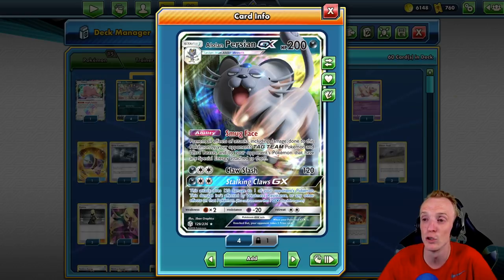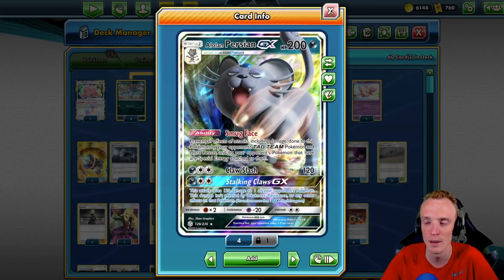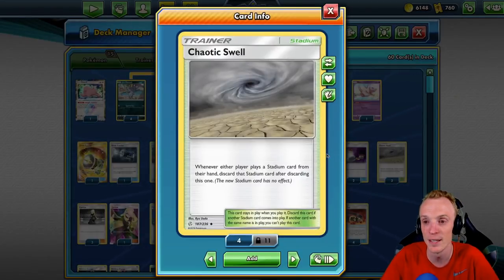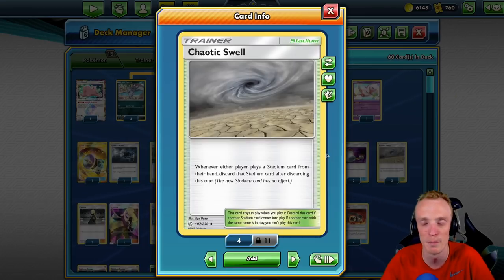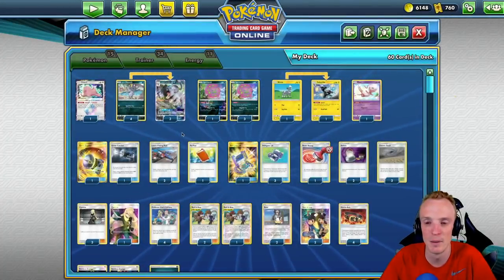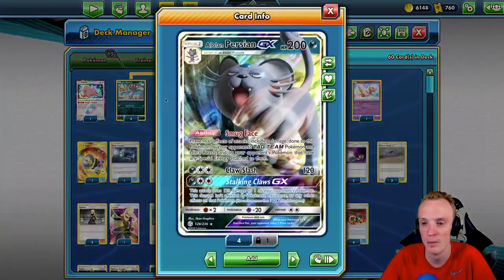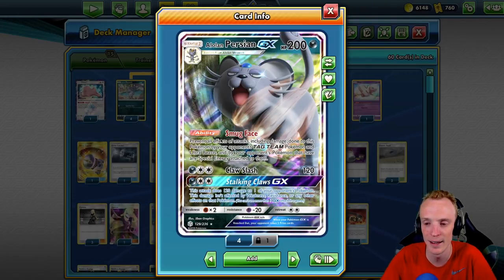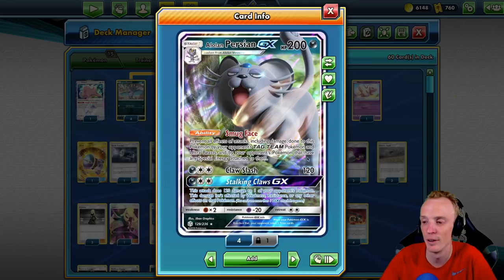Because the Smug Face ability is super important, we've got to make sure they're not turning it off. So we're running Chaotic Swell. It makes it more awkward for Power Plant-based decks to turn our ability off, and I'm not really seeing Mimikyu all that heavily at the moment. That's how we're keeping our ability up and running right through the match, making it as awkward for our opponent as possible.